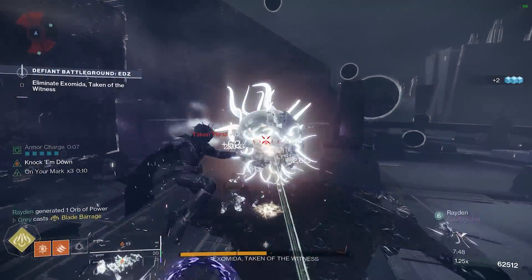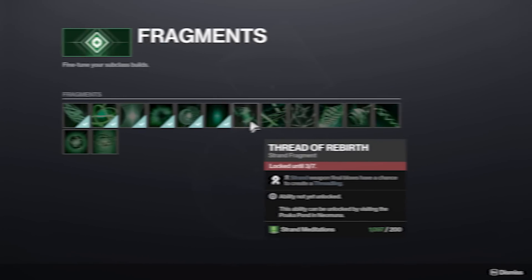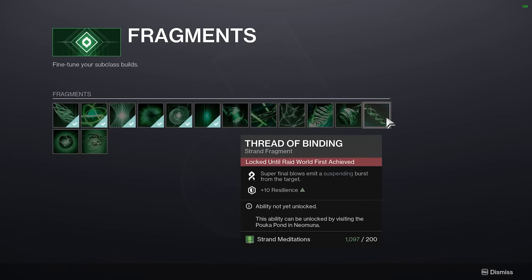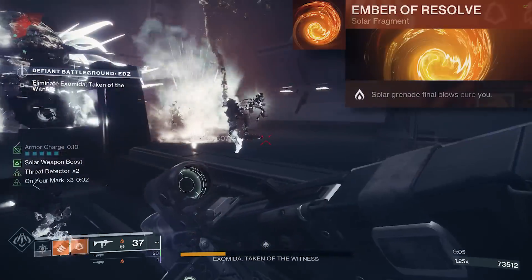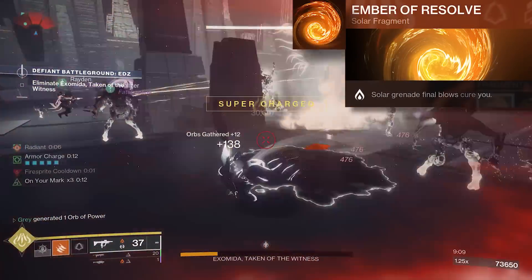With the new fragments and build crafting changes that came with Lightfall, Solar Hunter has become more powerful than ever. I know Strand is all the rage right now, but its true potential lies behind the fragments that we can't unlock yet. Solar Hunter now has access to Unlimited Cure via Ember of Resolve, and it takes the Young Ahamkara Tripmine build to the next level.